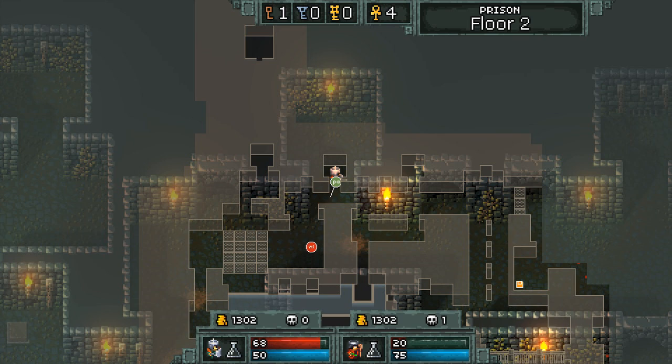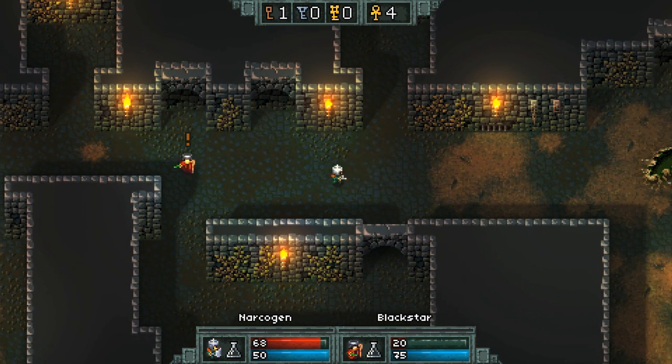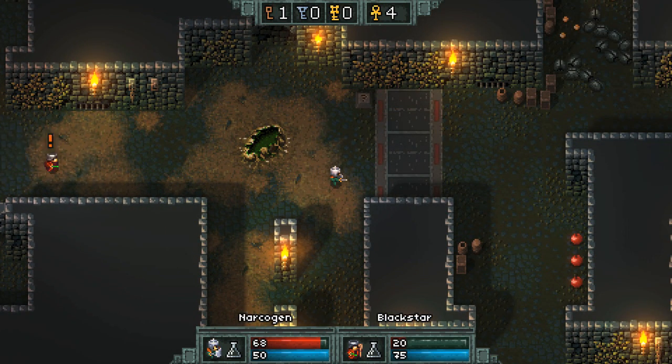Okay, where should we be looking to go next? Well, did you turn off the red spikes? Yeah, but we didn't cross this, so we should go there. Oh, three apples here. Oh, definitely can use them.